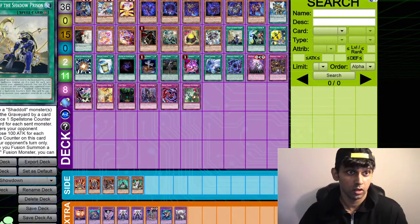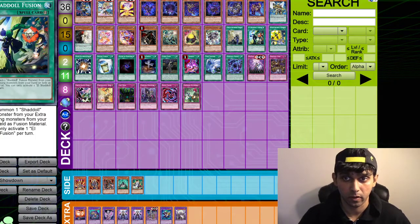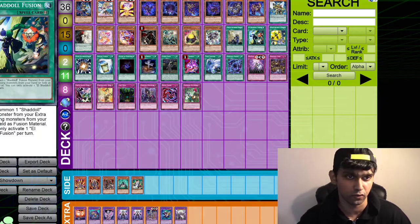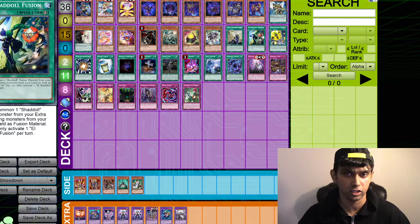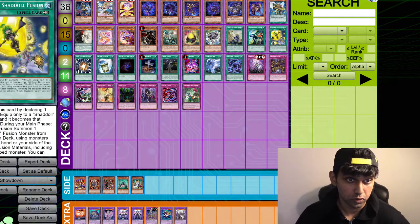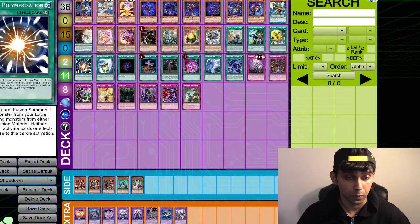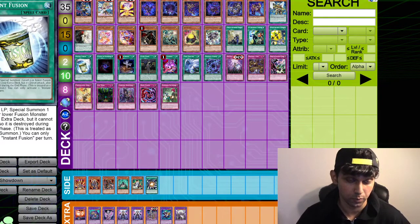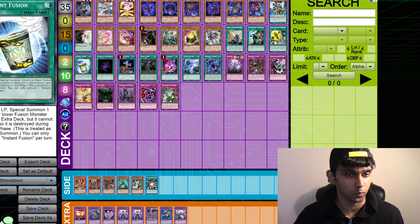Then the spells. The Curse of the Shadow Prison — I don't know if you guys are going to be playing this. Shaddoll Fusion — thank God they put it. I'm pretty sure almost anything that you need to play this is in there, and then obviously you're going to have to supplement with staples like Phantasma and stuff, whatever you might need. But the in-theme archetype cards are all in this. The Nef-Shaddoll Fusion. And then Super Poly as a common — that is so freaking nice. Instant Fusion as a common — Instant Fusion does have a bunch of reprints, but it's always good to have more. It's sometimes hard to come by.